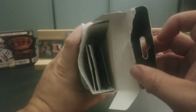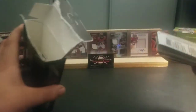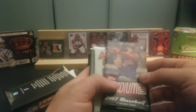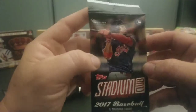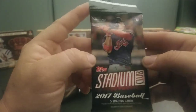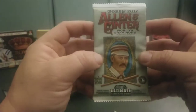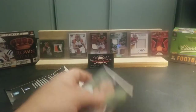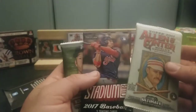Looks like the memorabilia card is in there by itself, so we're going to pull the packs out first. We'll check out that MIM card in just a few. So we've got some 2017 Stadium Club — I'm assuming that's probably a retail pack — then we've got some 2017 Allen & Ginter, and some 2017 Topps Series 2. Pretty good packs for coming out of a Fairfield Repack.